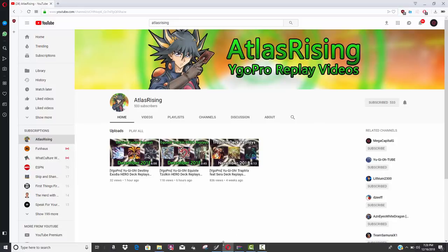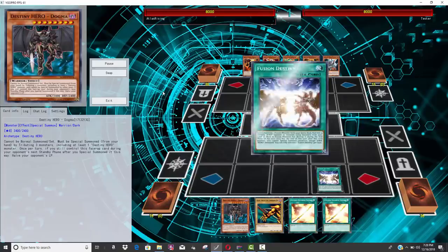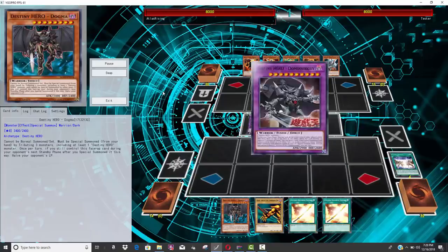Check out Atlas Rising. He's over 500 subscribers and he's a pretty awesome channel. So you guys will see exactly what I'm talking about. He's playing against Burning Abyss — pretty good deck — and he activates the fusion.